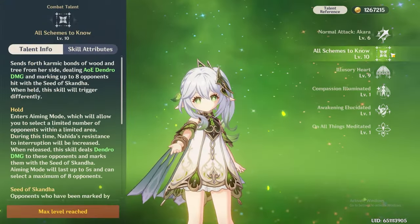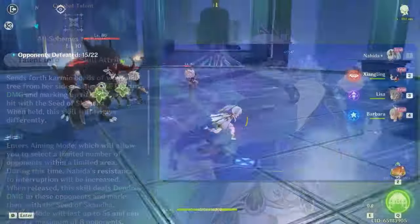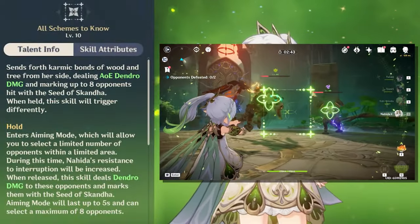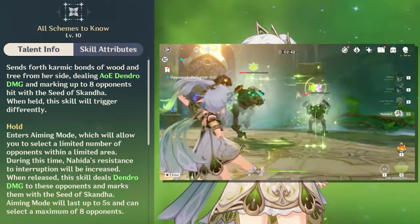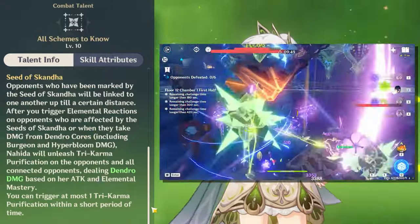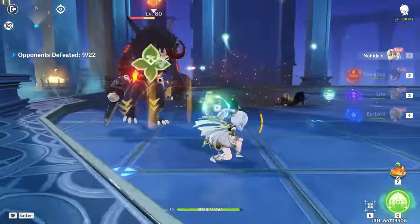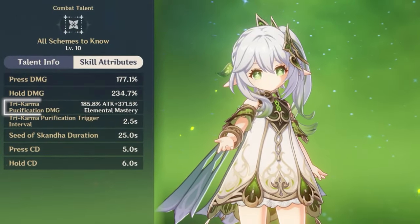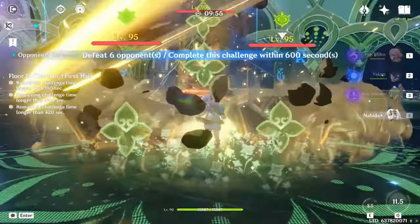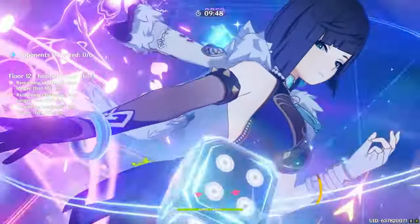Next is Nahida's elemental skill, All Schemes to Know — easily the most important ability and the key to Nahida's role in team comps as a Dendro applicator. You can either tap her skill, which will make her do a low range quick cast to enemies directly around her, or hold and drag the skill to go into a scoped animation where Nahida will apply the Seed of Skanda mark to all enemies seen through the lens. She deals AOE damage as she marks Dendro on up to eight enemies, and for all enemies stringed together by this skill, they'll all simultaneously be receiving damage based on reactions.